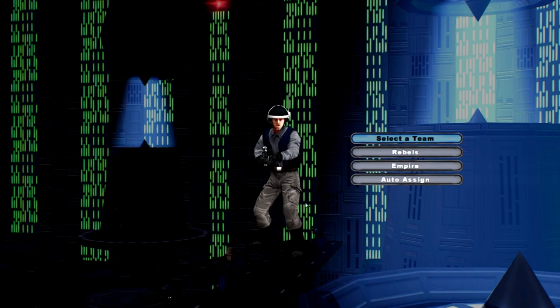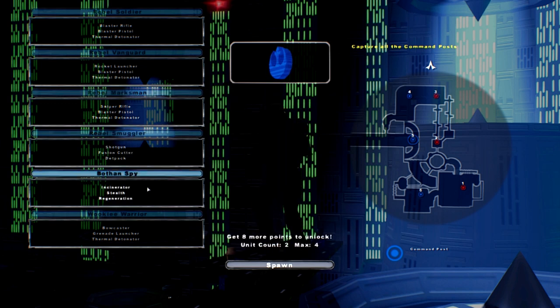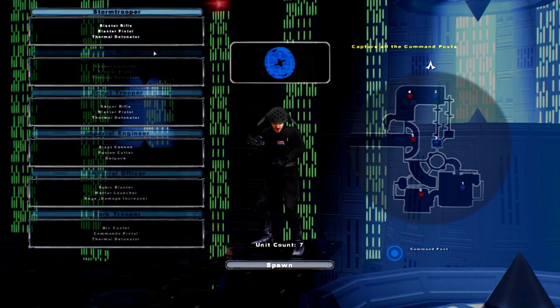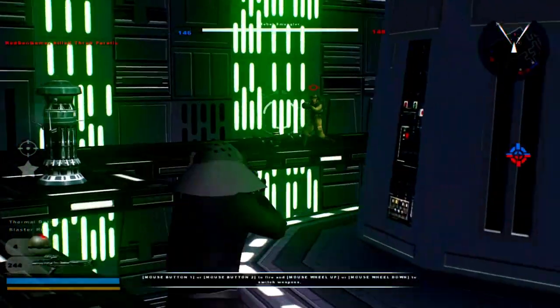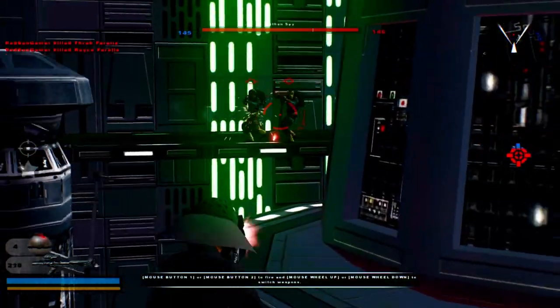What is going on guys, this is Redson, welcome back to another Battlefront video. Today we've got Harrison Fogg's Death Star map, and we're gonna be doing something a little different — we're gonna use the Death Star troopers to have this fit a little bit. And they're already capturing command posts, Jesus.